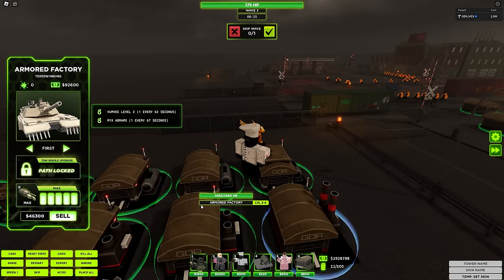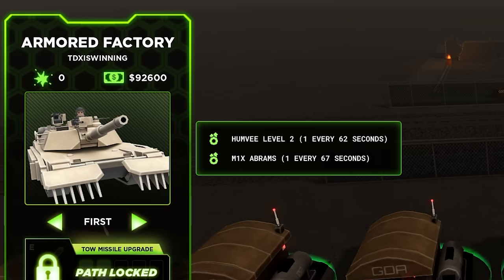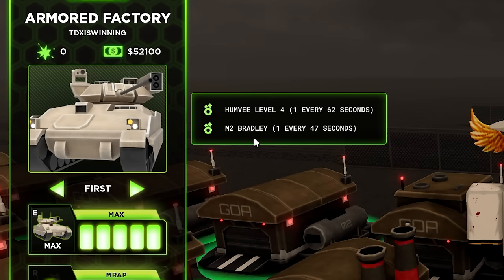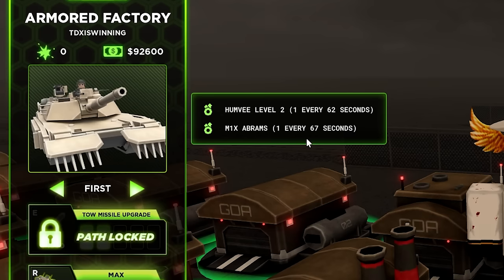For the bottom max path, you'll get the M1X Abrams. And for the top path, you'll get the M2 Bradley — both of which are good on their own. As you can see, this one spawns in a lot more frequently, and this one spawns in slower.